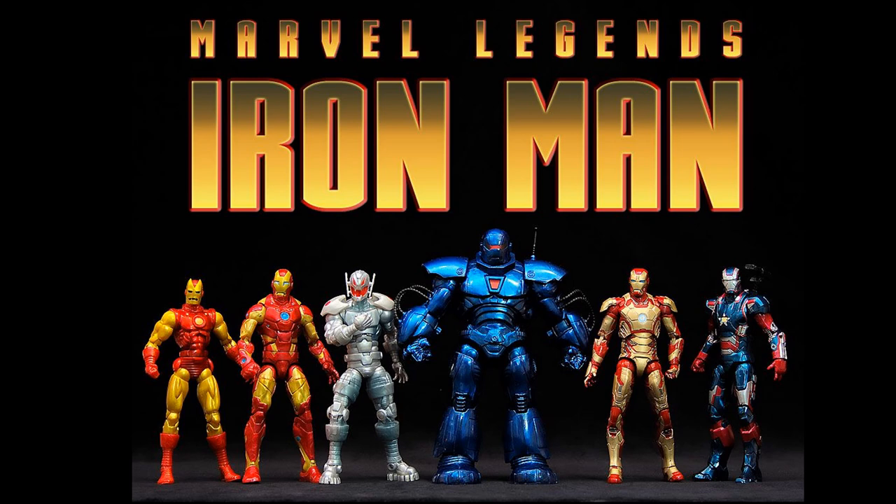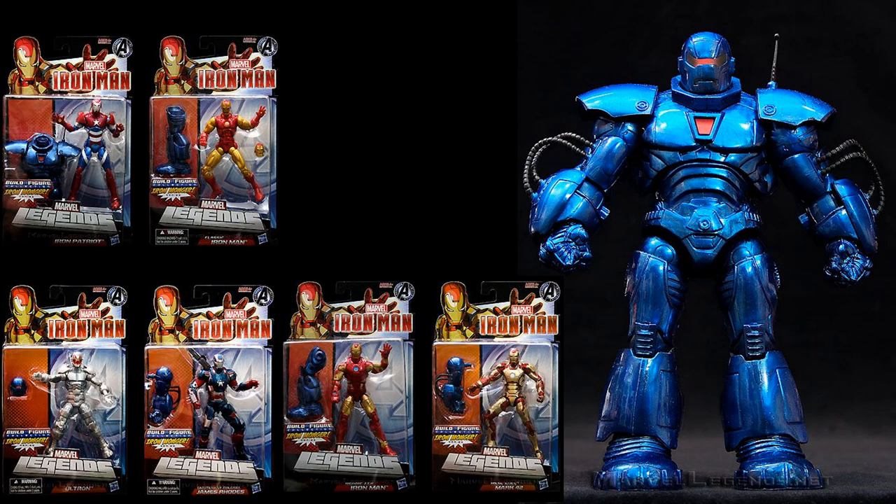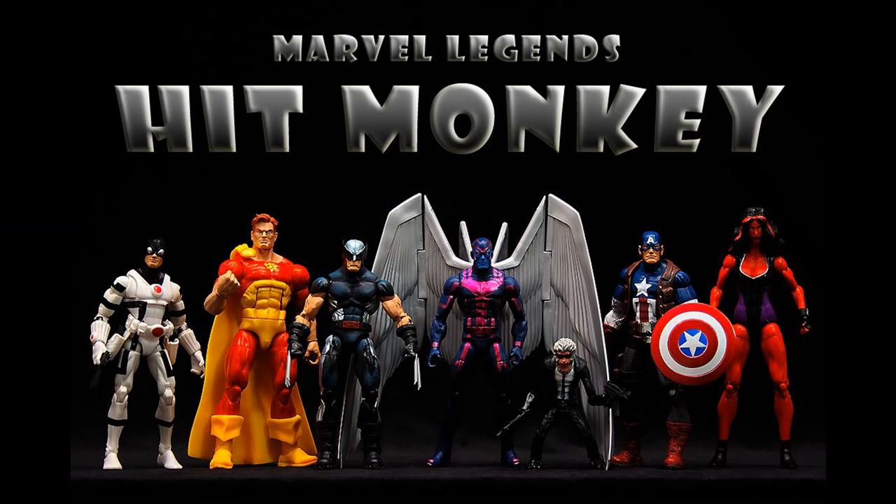Then we got the Iron Monger wave, and this particular wave was actually an all-Iron Man wave. We did finally end up getting another one of those in 2022 — the Ursa Major build-a-figure wave. In the Iron Monger wave you had Iron Patriot, classic Iron Man, Ultron, James Rhodes as the Iron Patriot, Hero Cage Iron Man, and Mark 42 Iron Man. Then they started giving us these tiny build-a-figures — Hit-Monkey was the first tiny build-a-figure.